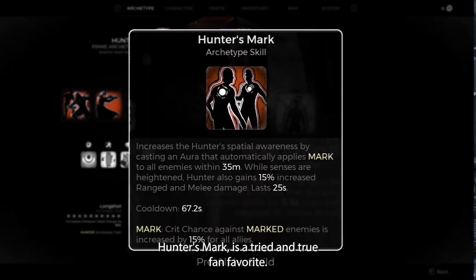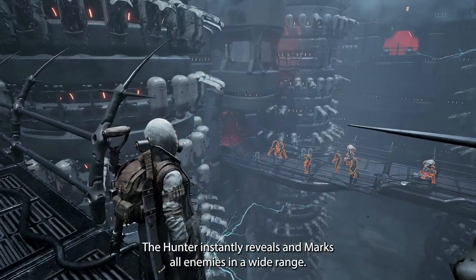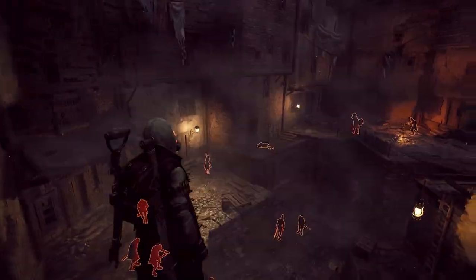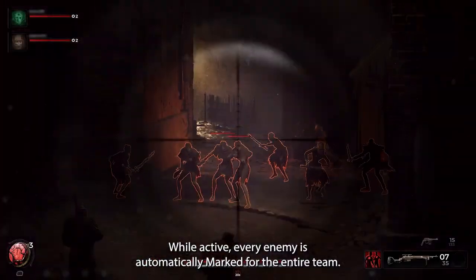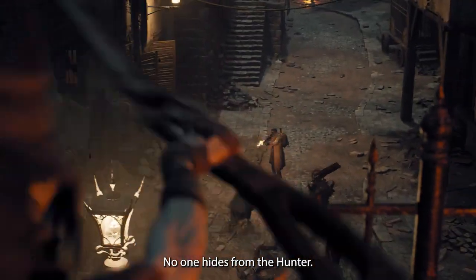Their first skill, Hunter's Mark, is a tried and true fan favorite. The Hunter instantly reveals and marks all enemies in a wide range. While active, every enemy is automatically marked for the entire team. No one hides from the Hunter.